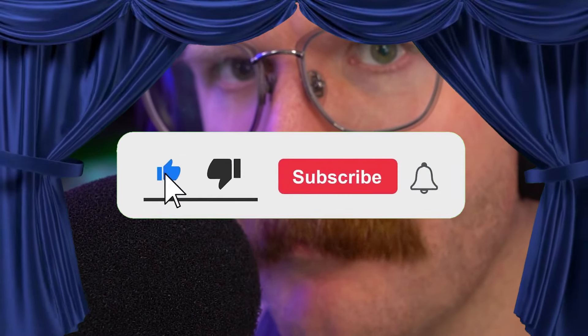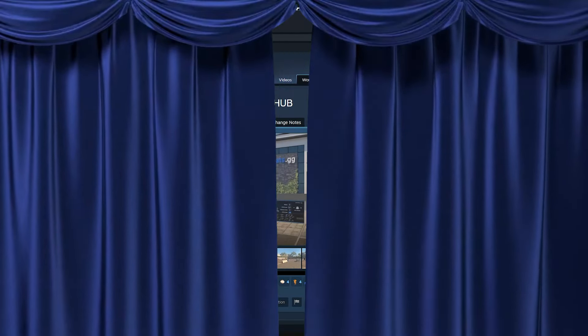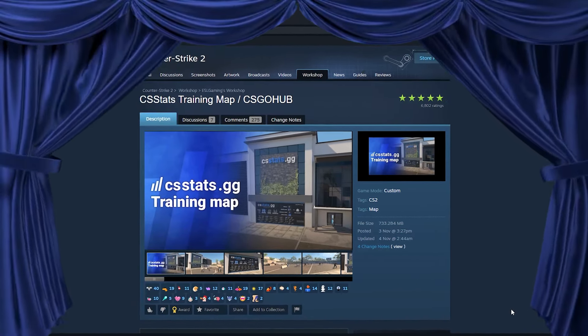Now the number one greatest aim map currently in CS2 is — make sure you hit that subscribe button and like the video, love you dearly, thanks for watching — now we'll get on to the real number one map. Coming in as the big time number one CS2 aim map of all time is CSGO Hub's CS Stats Training map.